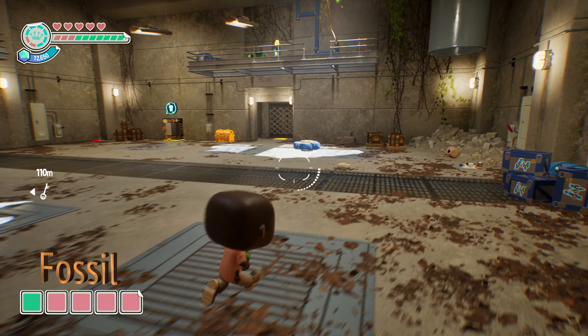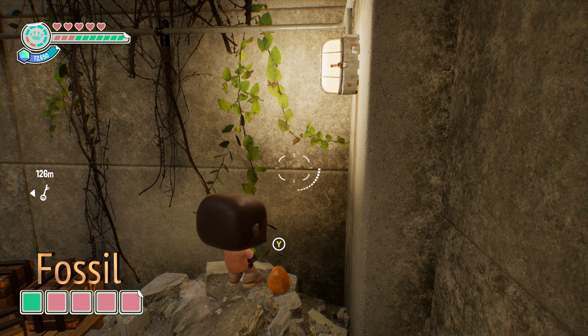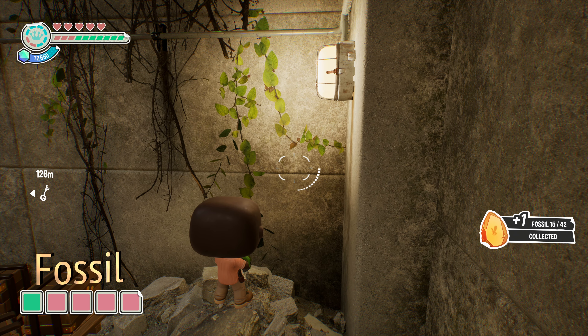Next up, we're going to grab the fossil or amber piece for this level. Just turn around in this room — in the corner where this debris is, you can grab the fossil piece.